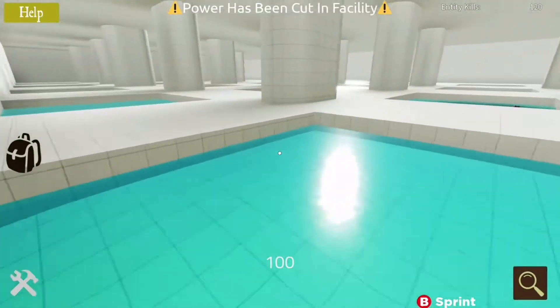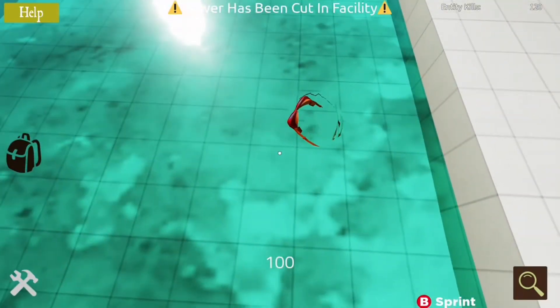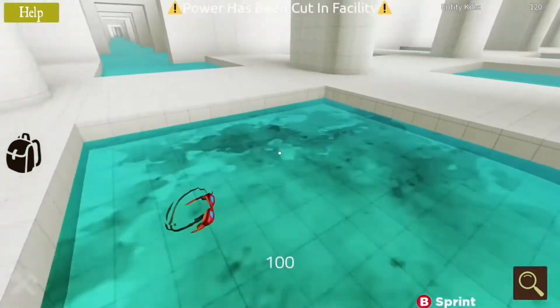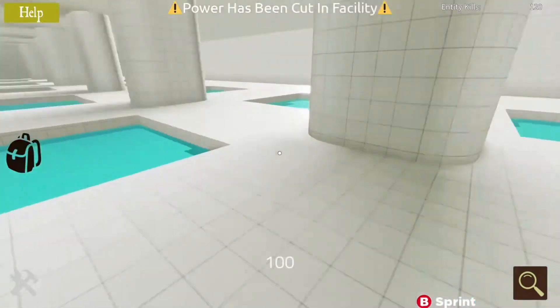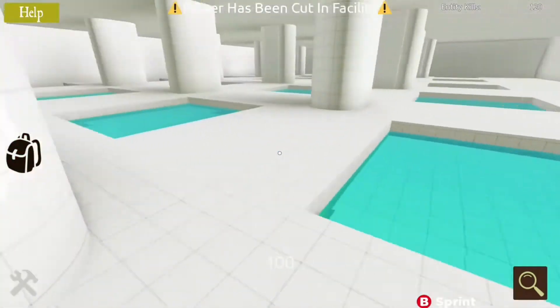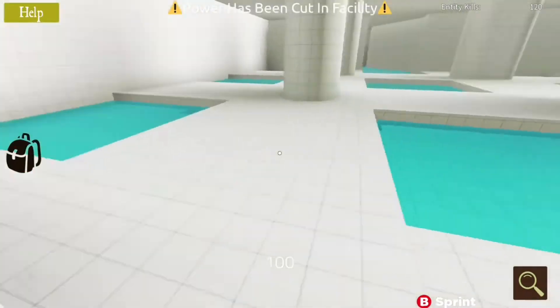Oh, I found a different part of the pool rooms — what is this? Why is this dirty? Oh, it's because someone died here. Whenever someone dies there's like this black stuff around, as you can see. Also I just noticed: power has been cut in the facility, but I happen to be in another level so this shouldn't affect me.